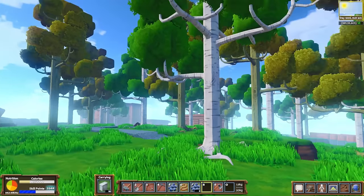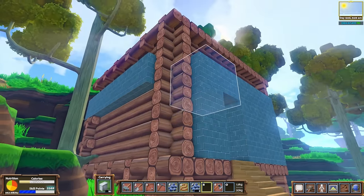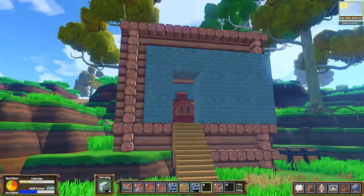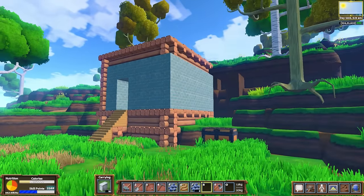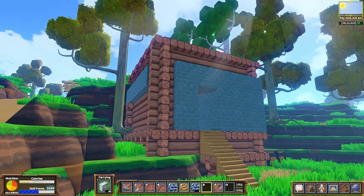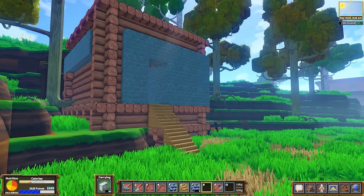We're going to spruce things up in the meantime. I've got some extra concrete from trying to make that darn polishing station, so I think we're going to see what, if anything, we can do for this, because this is regarded as the eyesore of the server. I'm just going to see if concrete is good building material, and I'm going to do it with the confidence that no matter what I do to this thing, it really can't get any uglier.